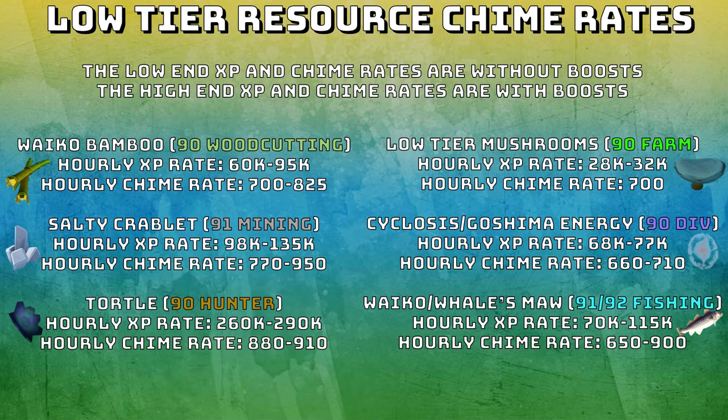The turtles require 90 hunter. The hourly XP rate is between 260,000 to 290,000, and the hourly chime rate is between 880 to 910. The low tier mushrooms that require 90 farming have an hourly XP rate of 28,000 to 32,000 — by far the lowest — but farming XP is very, very low on the arc in general. The hourly chime rate is 700.